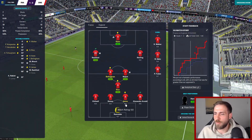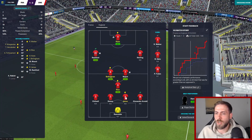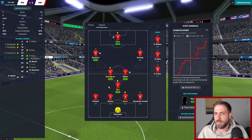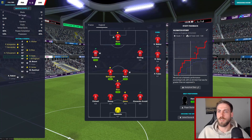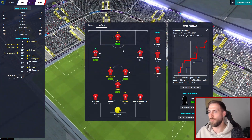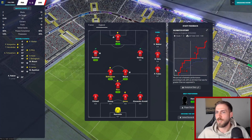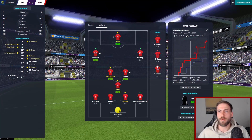Much better game from Reece James at centre-back, though he was probably on a card already so we might not have him for the next game. Ramsdale still playing well. Rice, Bellingham and Mount in that midfield - they are outstanding. Rashford earns his spot on the left with a 7.4 and Kane gets an 8.1. Even though France were making more of their chances, it was definitely our game on xG - pretty happy with that one.